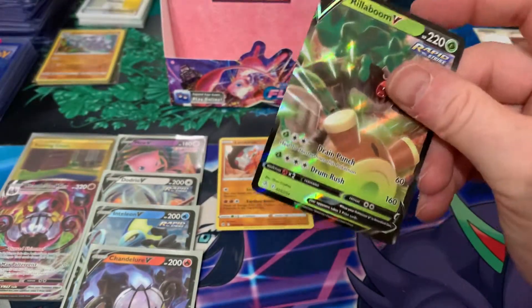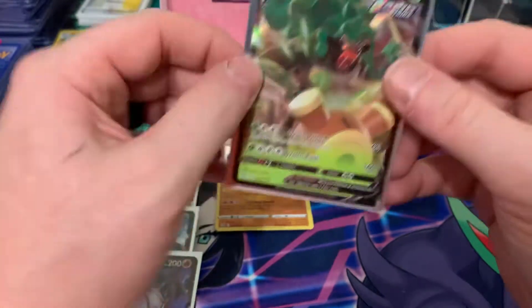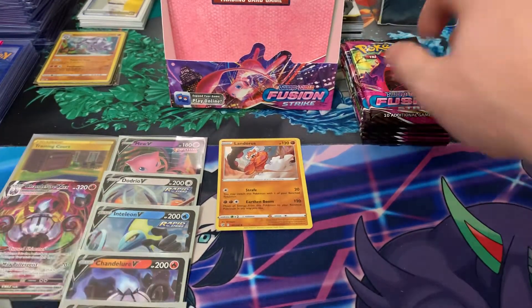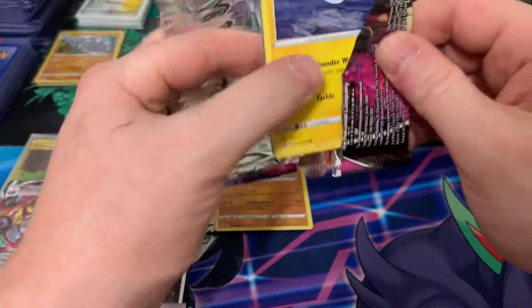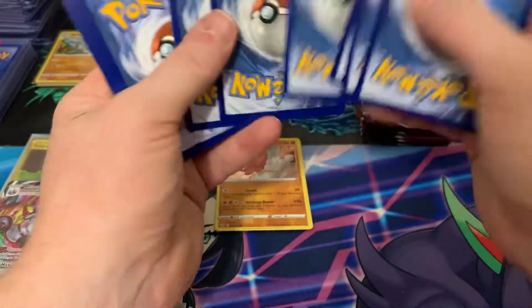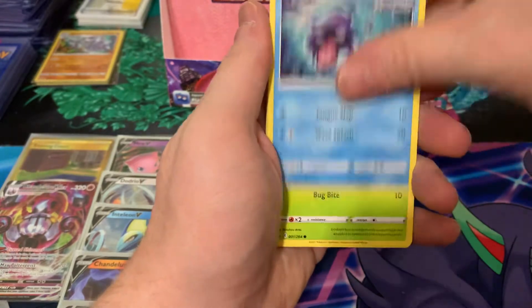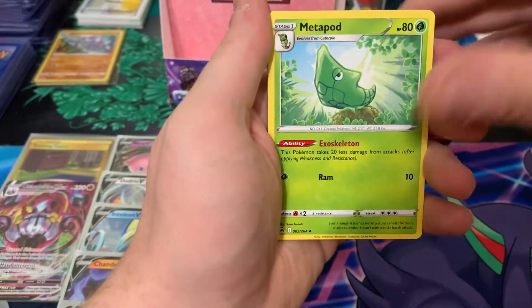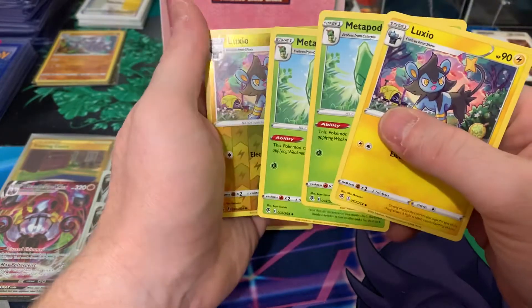They have the Rillaboom and the Cinderace VMAX's. I'm not sure if they're considered alt-arts or just different versions of the VMAX, because they were two promo cards over in Japan — one of the Cinderace's where he's up on a giant ball of fire and the Rillaboom's up on a giant drum set. Not sure if they're considered alt-arts or just regular VMAXes. Diglett, Energy, Luxio, Metapod, Metapod — double Metapod, Luxio. We just went Luxio, Metapod, Metapod, Luxio.